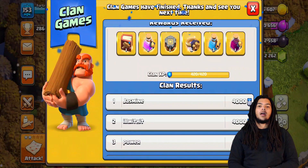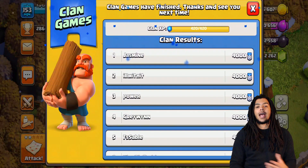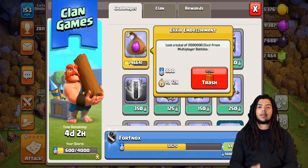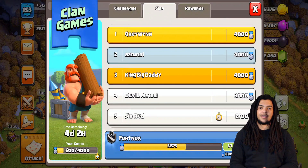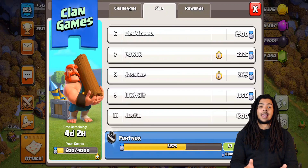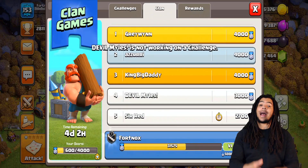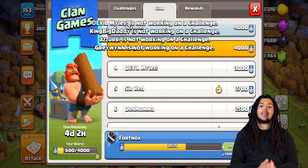A key note: the maximum number of members that can contribute to Clan Games is 50. Something really important for smaller clans is that you'll need 13 players total to reach the maximum sixth tier. To unlock all tiers, 12 of those players need to max their contribution at 4,000, and one player needs to hit half of that. As long as you have 13 active members maxing their contributions, your clan will be able to reach that sixth tier and get the highest tier bonus.